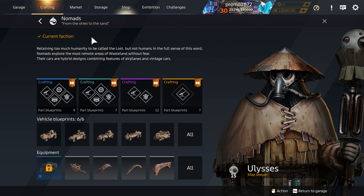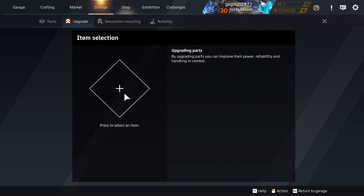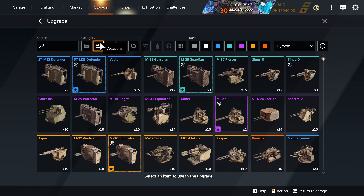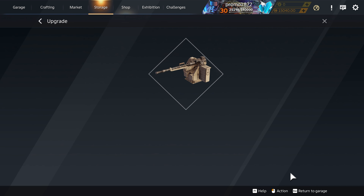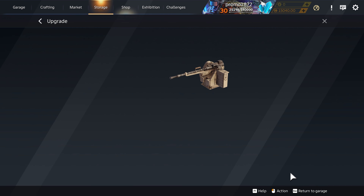Three identical cabins, weapons, wheels, or pieces of equipment can be combined together to create an upgraded version of the part with buffed characteristics. You don't need benches or any extra resources to do that.